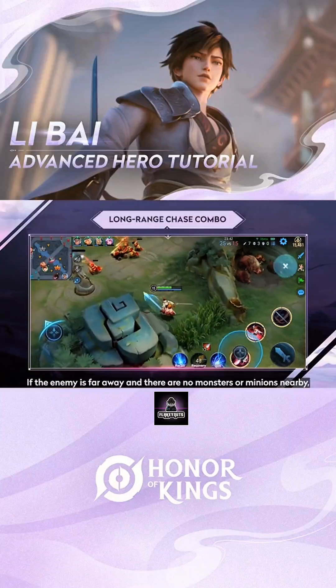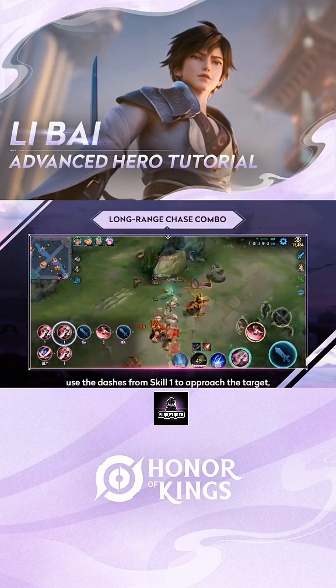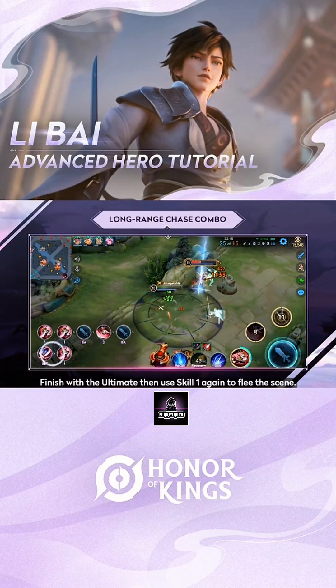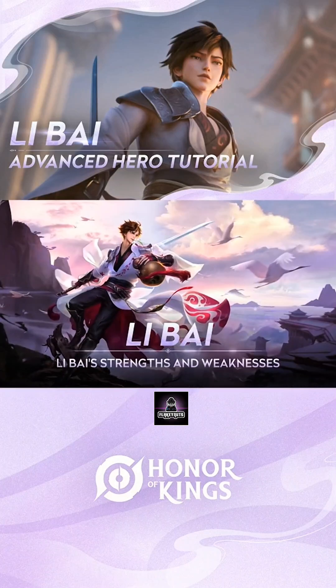If the enemy is far away and there are no monsters or minions nearby, use the dashes from Skill 1 to approach the target. Then use Basic Attack, Skill 2, Basic Attack to deal damage with sunder and unlock the ultimate. Finish with the ultimate and then use Skill 1 again to flee the scene.